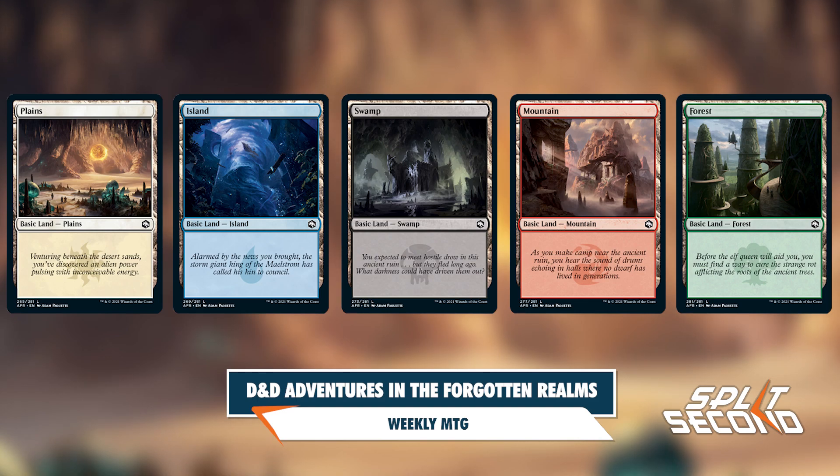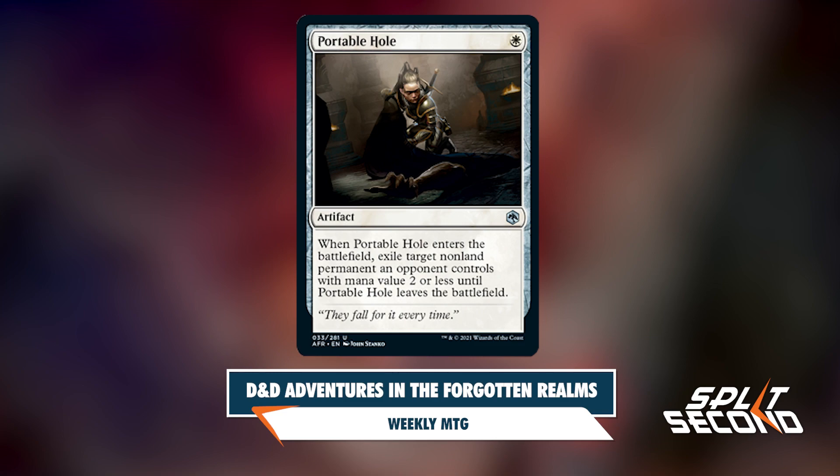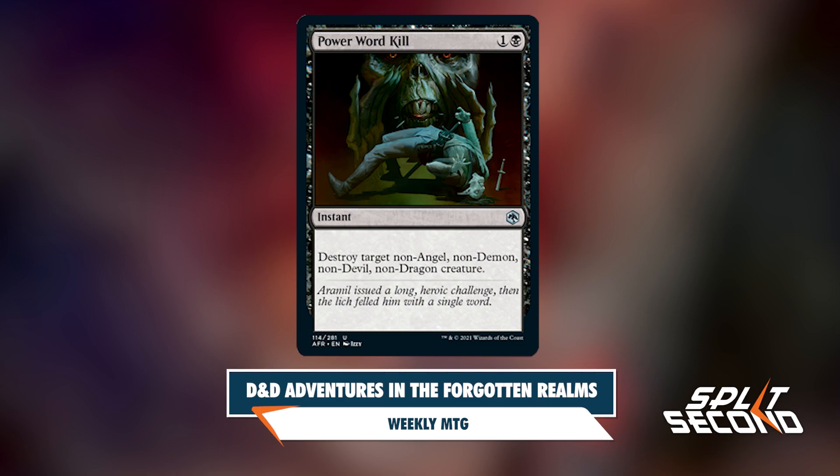Some of the most iconic items, spells, and creatures are also being translated to Magic. Portable Hole in DND is a small cloth that can be expanded and placed on a solid surface to create an extra-dimensional 10-foot hole. In Magic, it's an artifact for one white that exiles a target non-land permanent an opponent controls with mana value two or less until it leaves the battlefield. Power Word Kill is a high-level spell that instantly kills a creature in DND, and in Magic it's an instant that can kill most creatures.